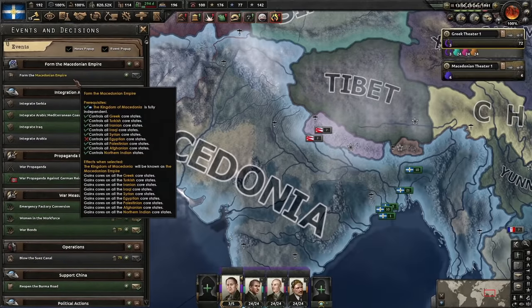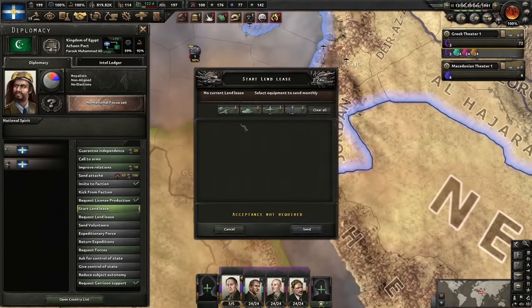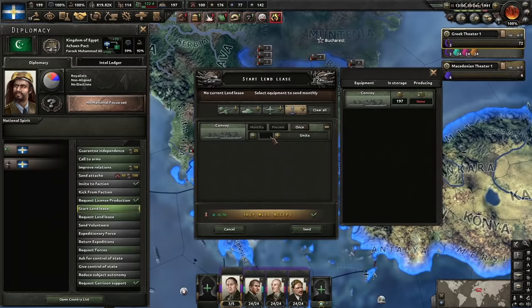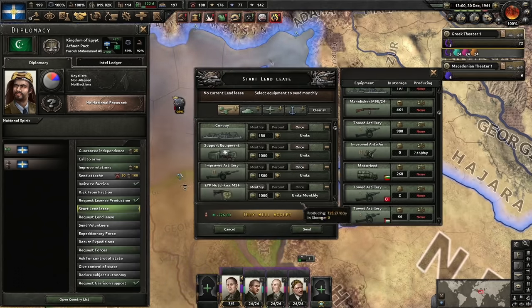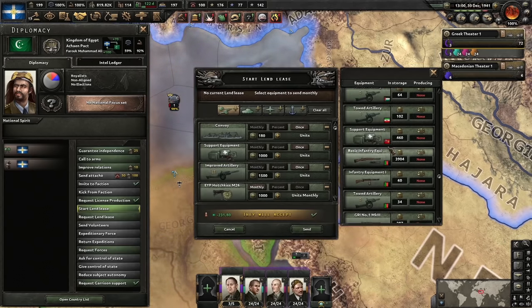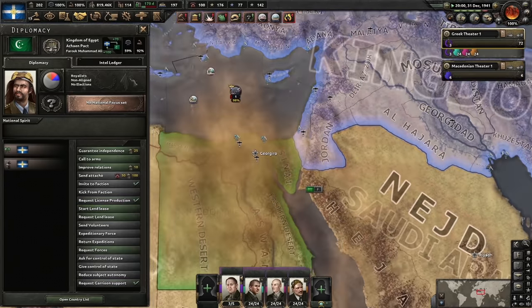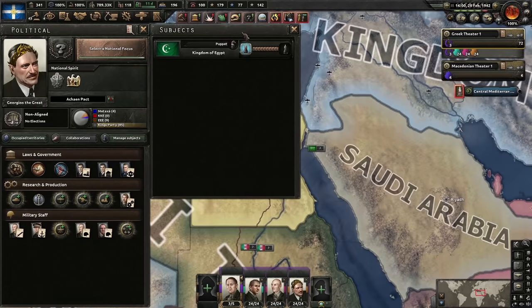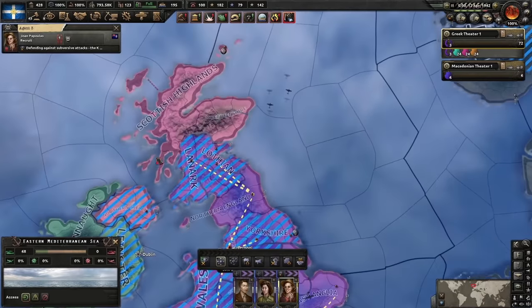The Macedonian Empire: we can form it once we take out Egypt and integrate them. The easiest way is to give them lots of stuff — 180 convoys, 1,000 support equipment, 1,500 artillery, 1,000 guns monthly. It has to be stuff we've manufactured. That will do beautifully. Reduce Egypt's autonomy down to integrated puppet — one more step and we're done.